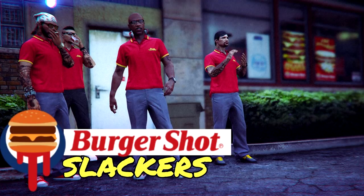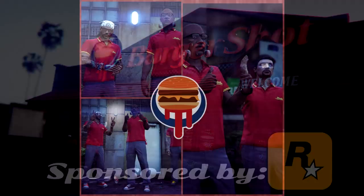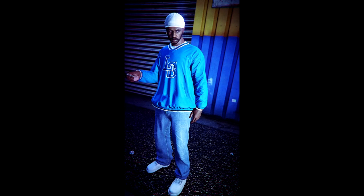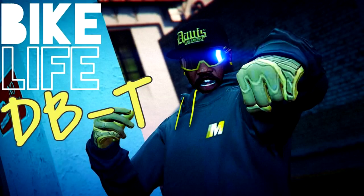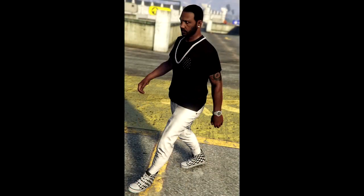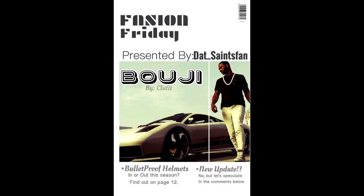These last few are from Cluttit — as always he makes some really cool outfits. This one is called Burger Shot Slackers, so if you and your crew want to pretend you're Burger Shot workers, he shows you what you need to wear — I really like that, it's very creative. Here we have one called the LS Crip, so if you want to be more of a gangster character, get the blue and white color scheme. Then there's Bike Life DBT, a simple casual biker style outfit, and finally Bougie — a fancier outfit you might want to use when driving around a nicer car.